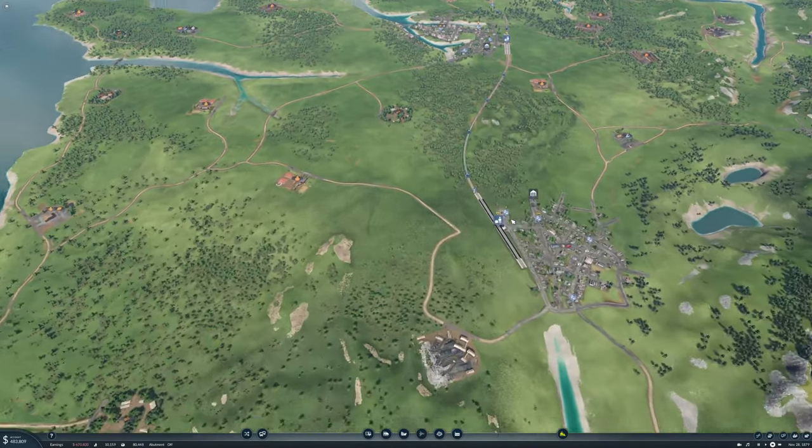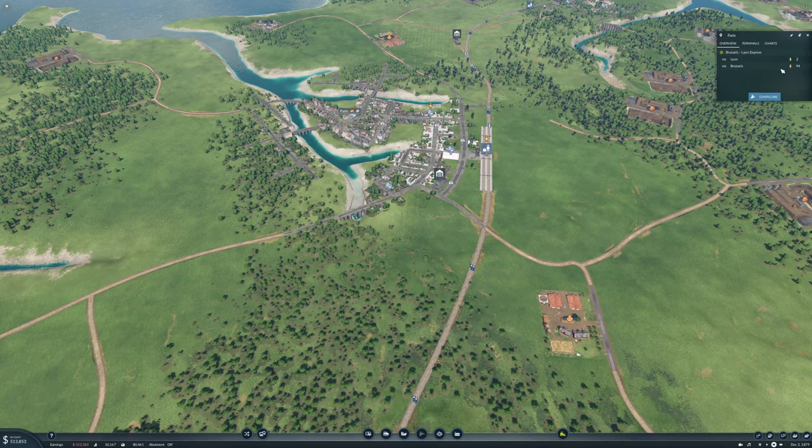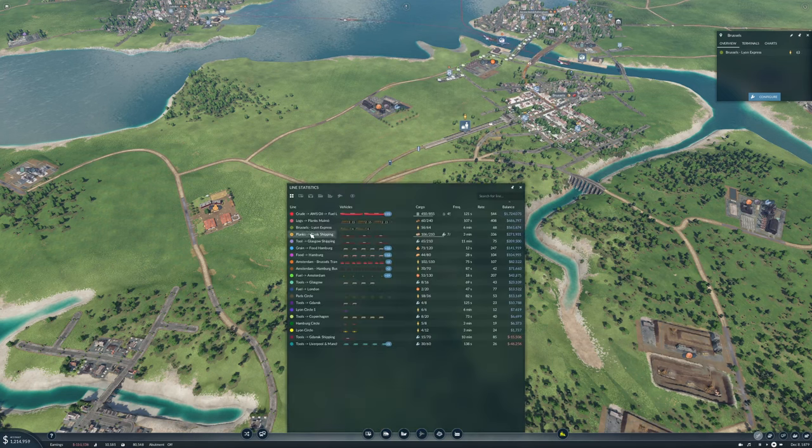Passenger-wise down here, Lyon has 23 waiting, we're bringing 20 down there, 94 waiting to go to Brussels to Lyon, 91 there. We might need to put another train on there - it's making pretty good money. This should really start making money at some point.